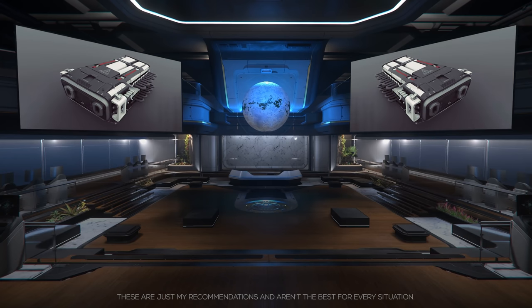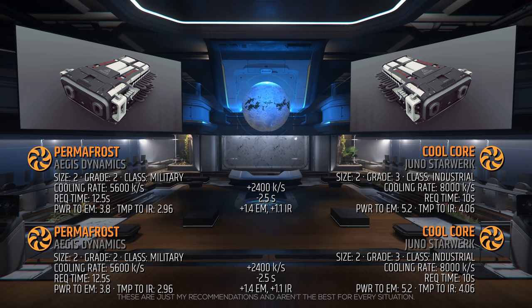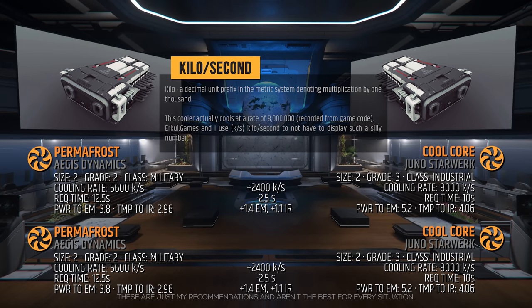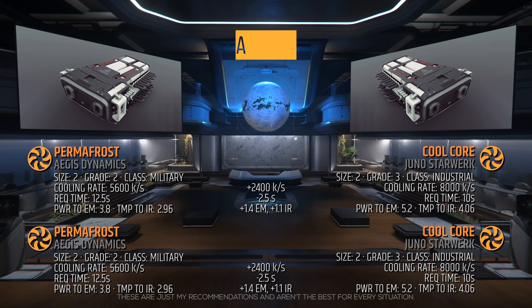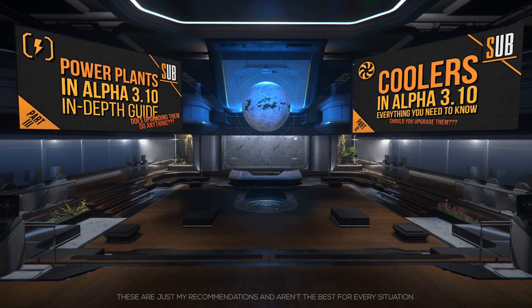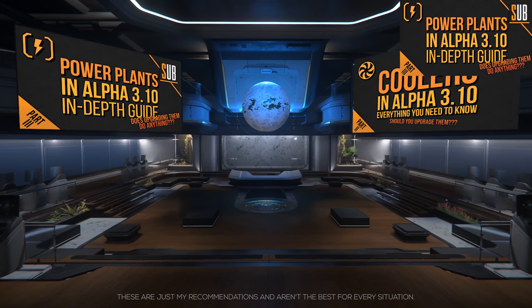Let's discuss its coolers — these cool our weapons and components after they've overheated. The standard coolers on the Vanguard Harbinger are the size 2 grade 2 military class Permafrost coolers. I can't stress this enough: you do not need to upgrade these. However, if you want absolute best performance, I recommend adding Cool Cores. They are grade 3, industrial class, with a cooling rate of 8000 kilos per second and a draw request time of 10 seconds. By upgrading these, you are reducing your power-up and EMP recovery time by 2.5 seconds, but slightly raising your stealth signature. An honorable mention would be the stealth Nightfalls for lower emissions.